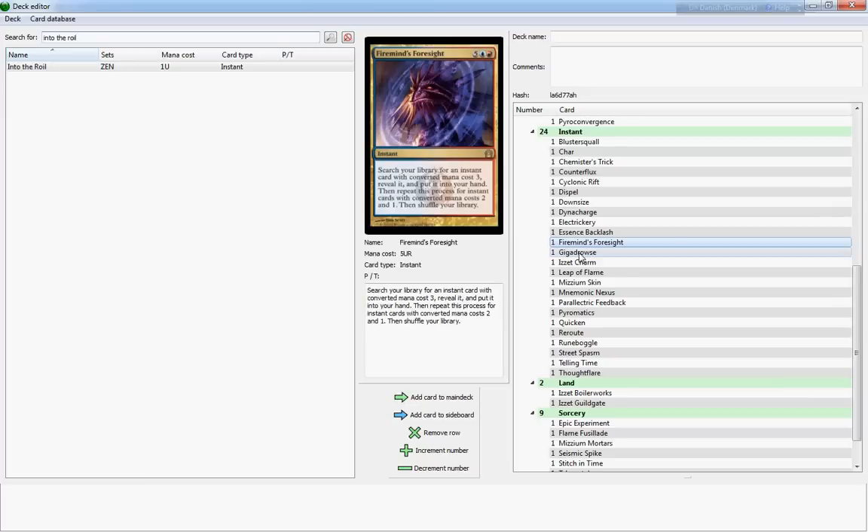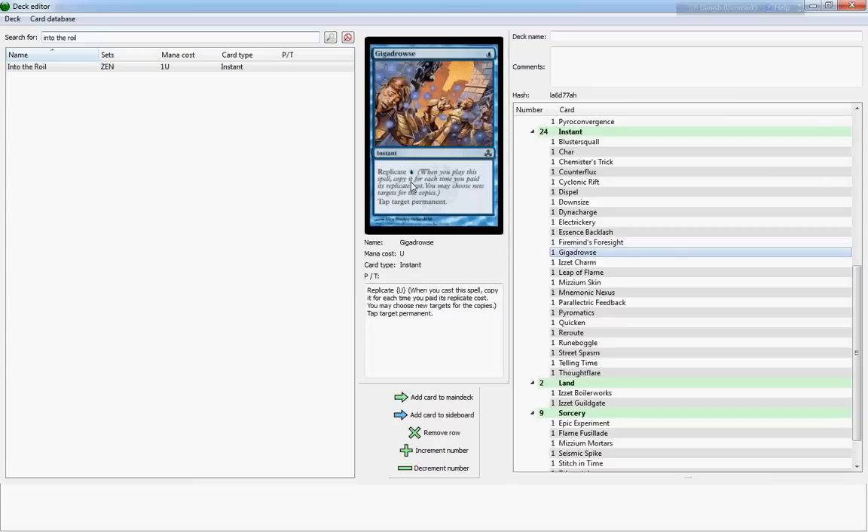Firemind's Foresight doesn't work at all for the Mindstorms build they gave you in Magic 2013, simply because there are no two-cost or one-cost cards — or at least very few. So no thank you. Gigadrowse has a different guild mechanic than overload — it runs Replicate, which means you can copy the spell and give it new targets. This one taps target permanent for one and you can replicate it for one.